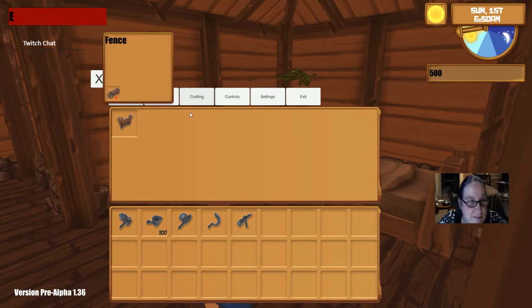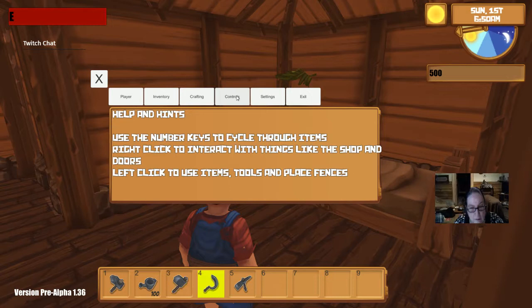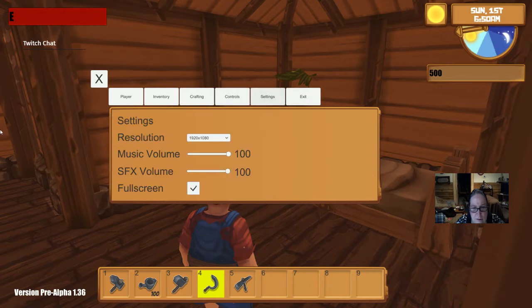Crafting - a fence. I imagine I need wood for that. Controls: use the number key to cycle through items. That works. Right click to interact with things like the shop and doors. Left click to use items, place items, use tools, and place fences. Settings.